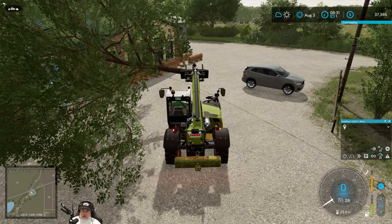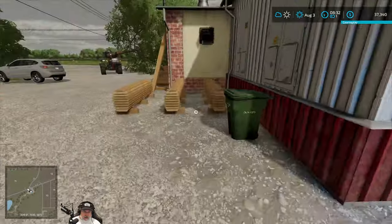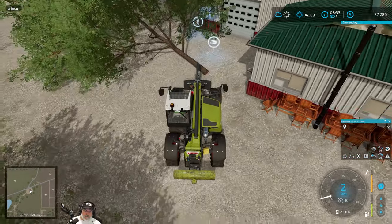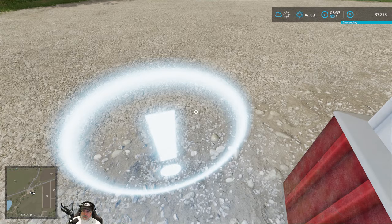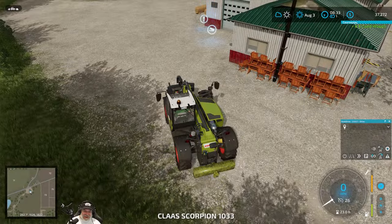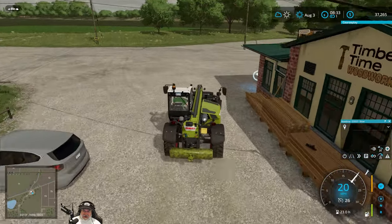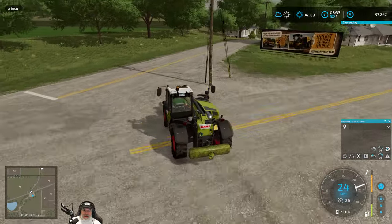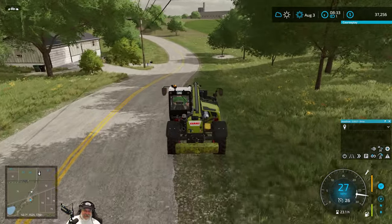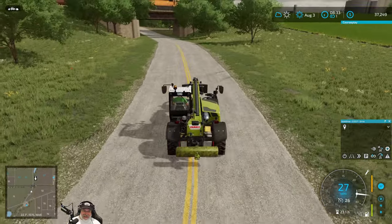That car is going to be an interesting obstacle — we need to get around it. Let's see what we get for this. Six dollars. See, that's why we don't bother with this. Six dollars?! We're grinding them up.